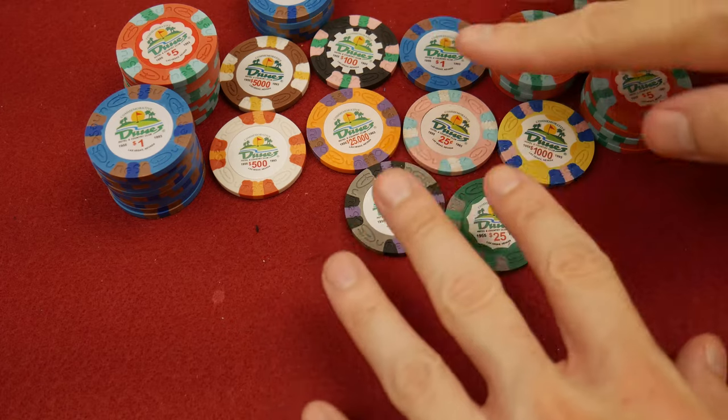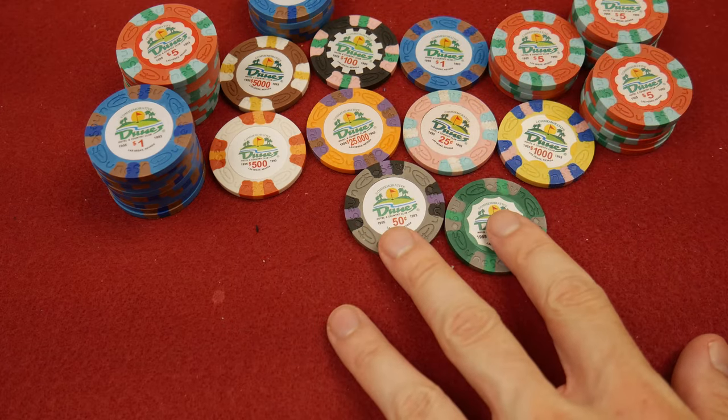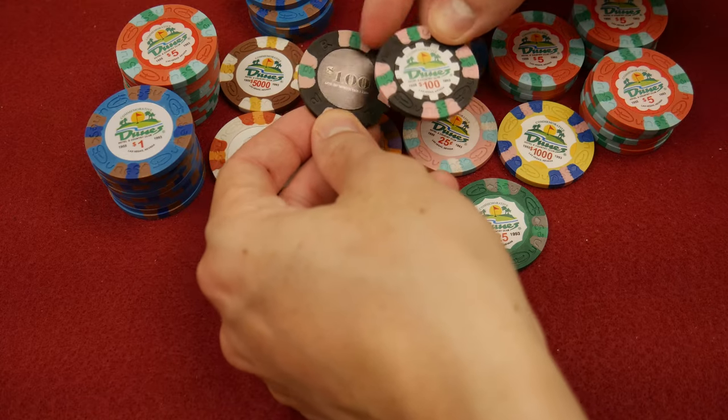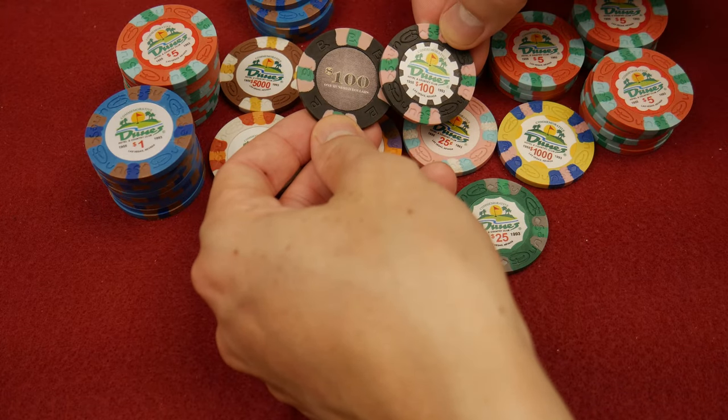However, I really like that. The colorations are similar to the ProGen. If you look at the 100s here, you can see they went with a watermelon pink and green edge spots.